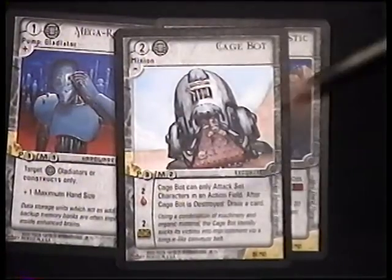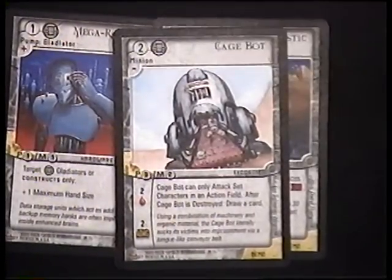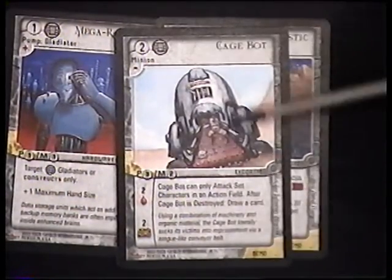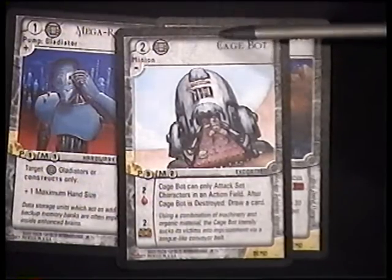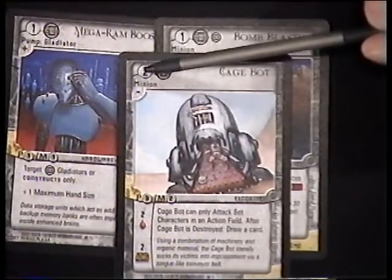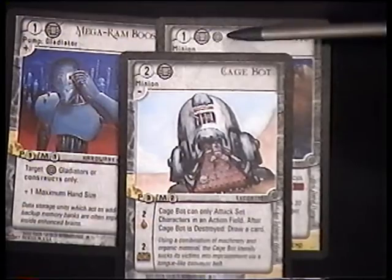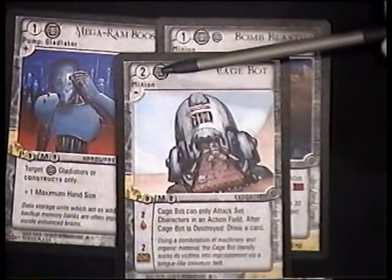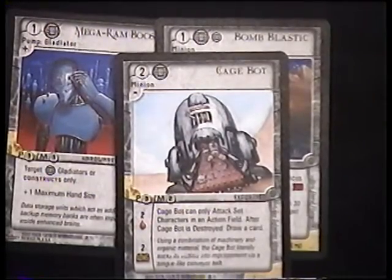There are different levels of cards, such as this Cage Bot here. This is a level two card. To play this card I need to have a level two cybernetics gladiator. As you look through the card set, you'll notice that some cards will actually have a higher level and that dot. The level only indicates the primary gladiator's requirement — the other gladiators don't matter what level they are.